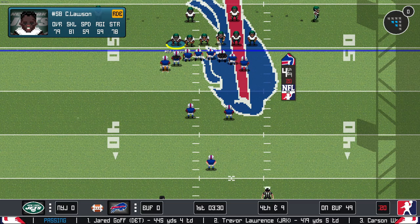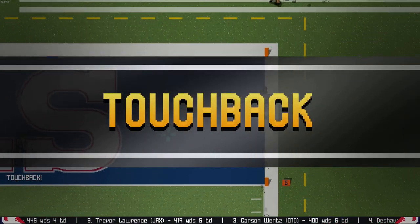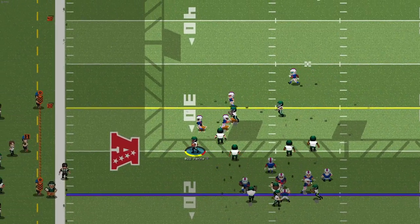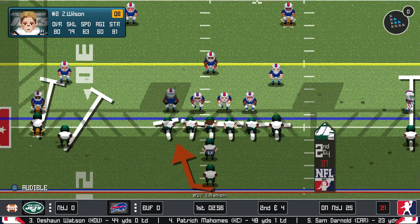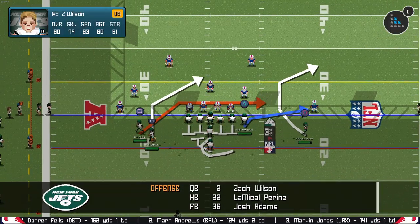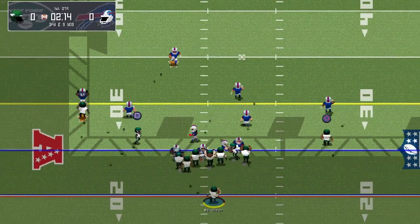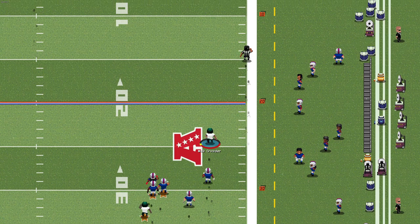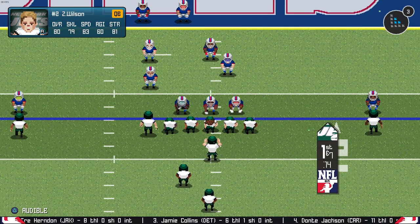We bring pressure on second down and set up a third and seven. They're going to hand it off and it's a tackle in the backfield — we will hold them to an early three and out. Rankins got back there to make the stop. They get a great punt — pretty much out of the end zone. No chance on the return, we'll just take the touchback. On first down, Wilson hands off on the counter from the 20-yard line. Trying to follow blockers — it's not going to work perfectly but it works pretty well. Good six-yard pickup.